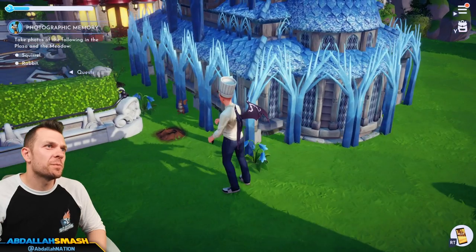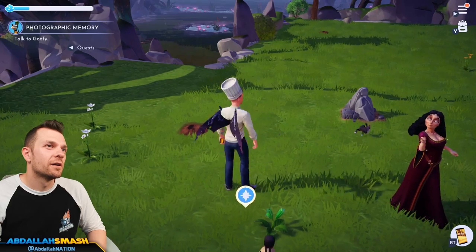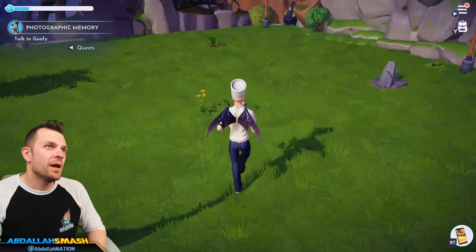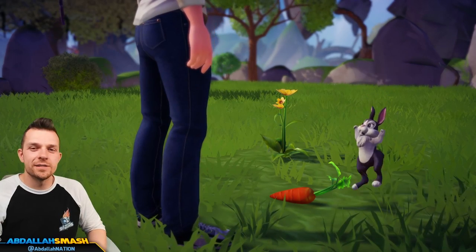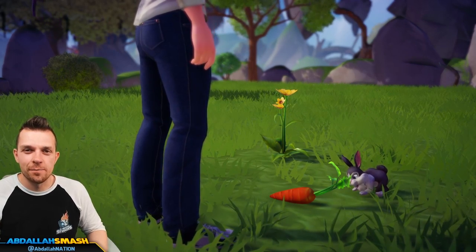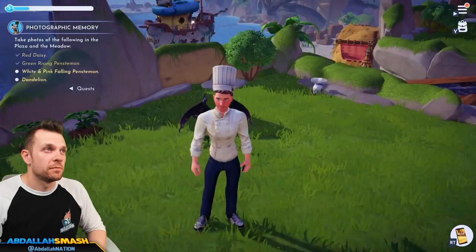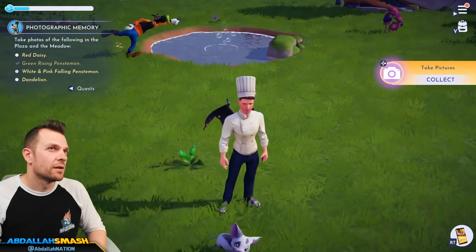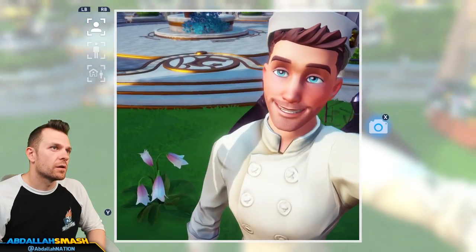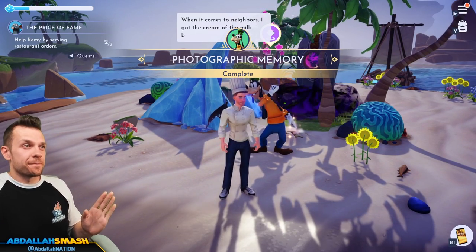When those three pictures are taken, he'll want you to take a picture of the squirrels in the plaza and the rabbits in the meadow, both of which are very easy to approach. If you're having a hard time with the rabbits, chase them around a bit and they'll eventually stop. Goofy will then want you to take pictures of specific flowers: the red daisy and the green rising penstemon, both found within the meadow, and the white and pink falling penstemon and dandelion, both found within the plaza. After taking pictures of those, head back to Goofy to finish the quest.